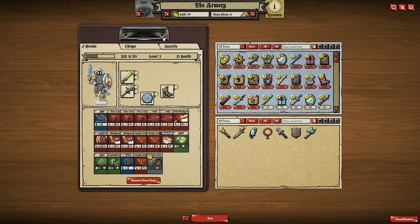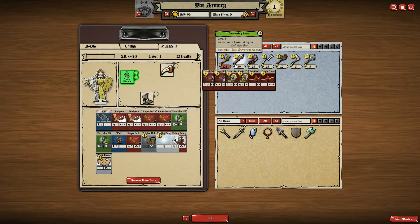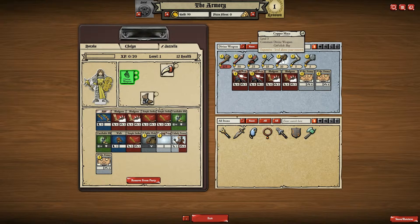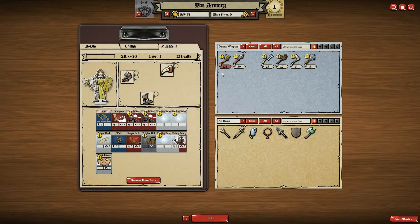Gisela needs a Divine Weapon. These are the only Divine Weapons there are. Let me go ahead and put this back to all items. Stab, Stab, Draining Touch, Fragile Curse. That's level 3, but that's level 6. That has a lot of heals in it. That has some blessings in it but no heals, and I don't have any heals over there. So for a healer I kind of want to have some heals in it. I'm going to go ahead with this right now. That put a big hole in our gold.